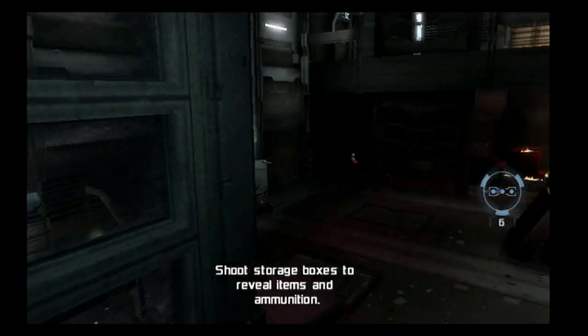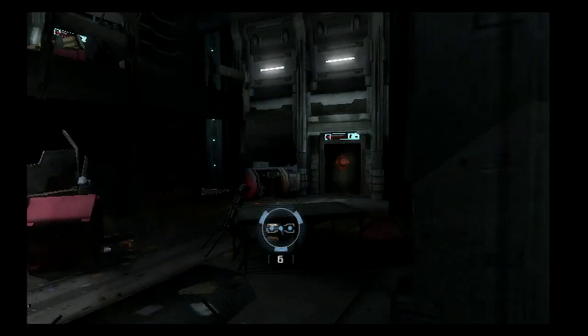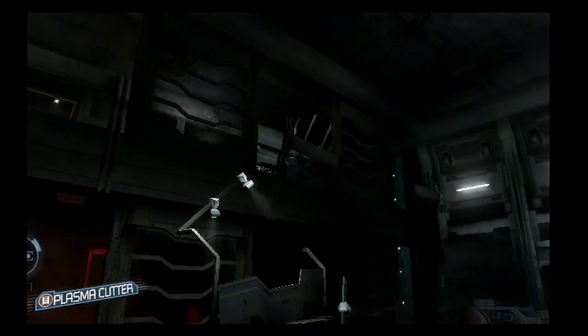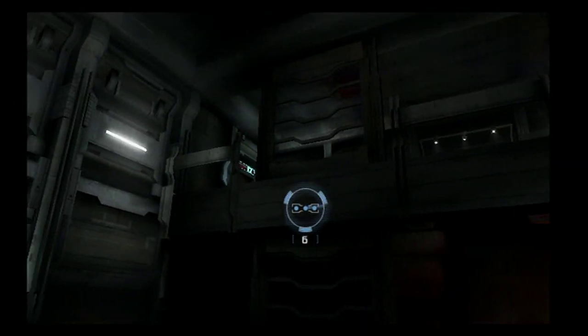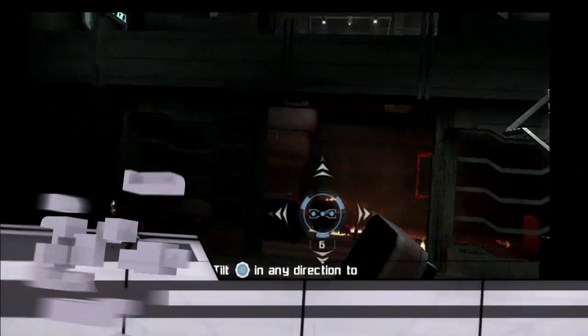So we're going to look at Chapter 4 in the game. What's happened so far — the setup is the marker's been extracted from the planet, and a group of four individuals have been thrust together. They're escaping the colony Aegis VII and seeking sanctuary up on the Ishimura. Right here you're looking at the wreck room on the ship, and they picked up another survivor with them and they're looking around.